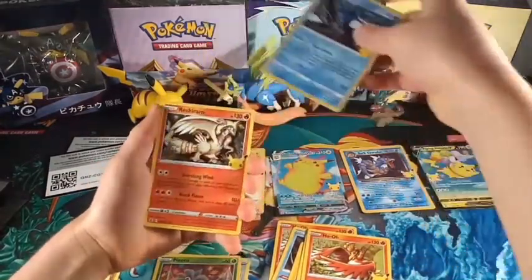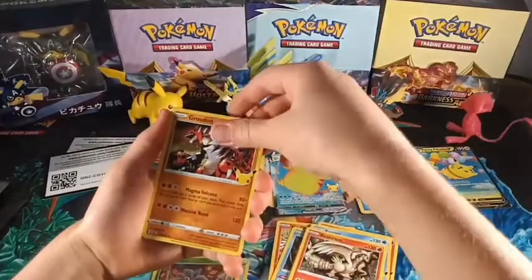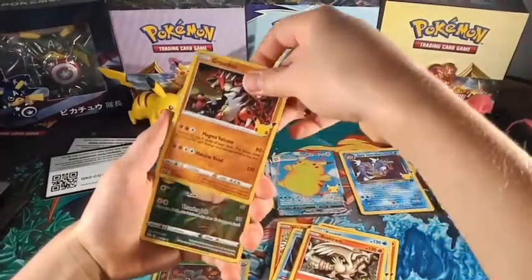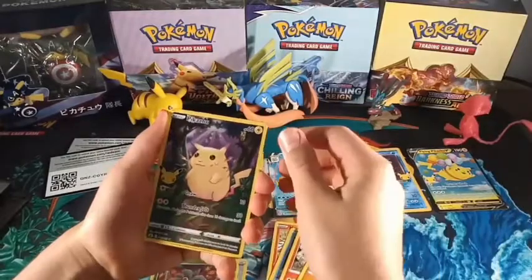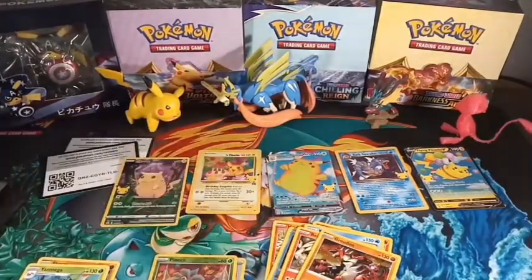Kyogre, Reshiram, and Groudon, and we're ending on Pikachu with a grass background. Thank you for watching my video.